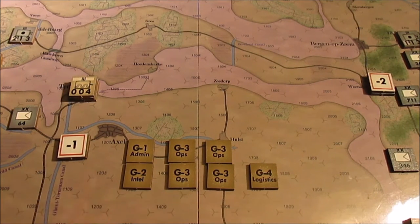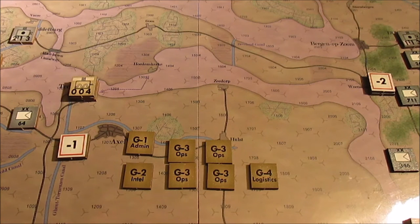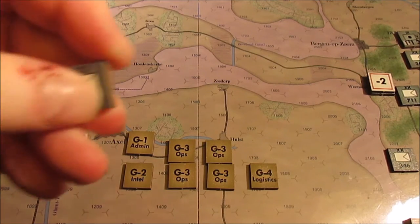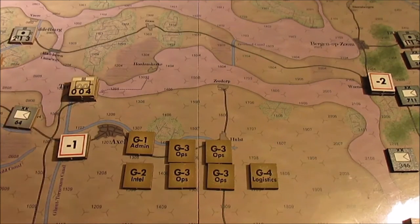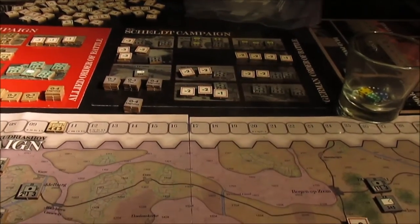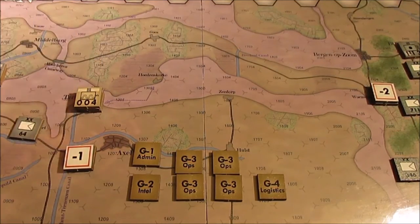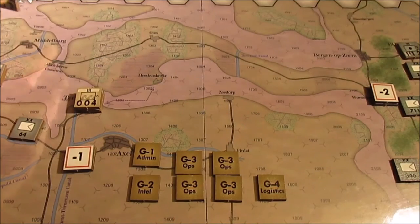So what we've got laid out here — since the British get to go first, I've already selected the seven British operation chits. The four different operation chit types are: G1, which is admin. You can use that to enter reinforcements, regroup units within a given area, reorganize task forces with adjacent units, and recover tactical units. The difference is you have task forces — the actual task group markers that go along with the order of battle sheets where you keep track of multiple units in a hex — and tactical units, which are just individual company/battalion-sized units on the field by themselves.